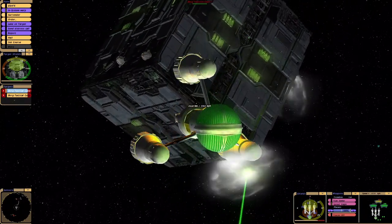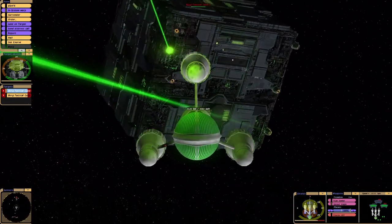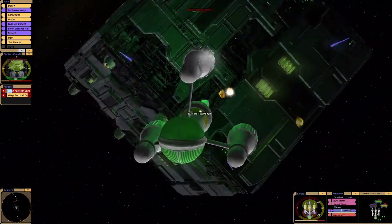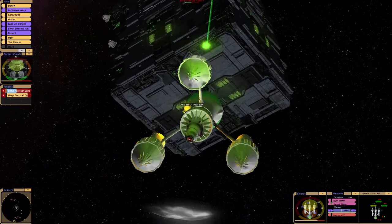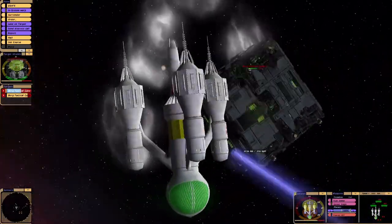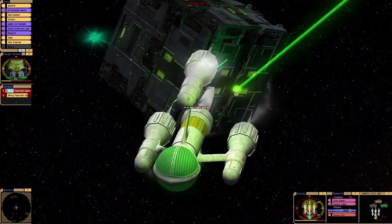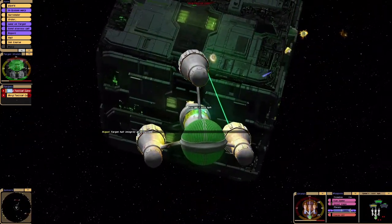Let's see what these do. I really like the shielding effect on the Liberator. Trying to go through the shield arcs — it's getting a bit hard. The shields are at 50%. They keep rotating!